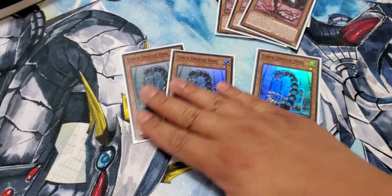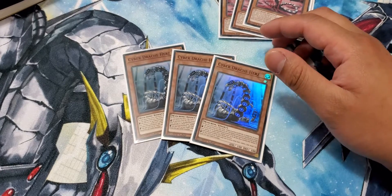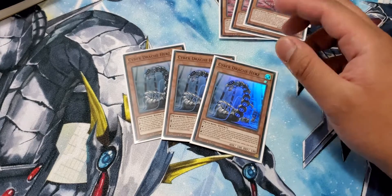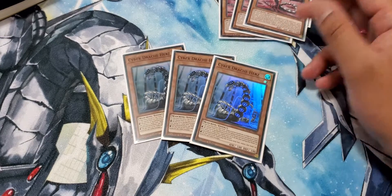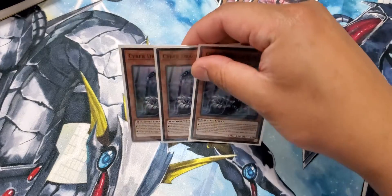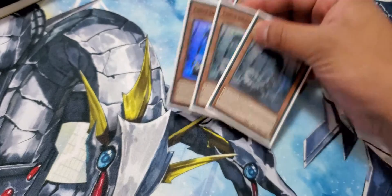To extend that, we have Triple Hearse. Hearse will give you the advantage of adding a Cyber Dragon from your deck or recycling your Cyber Dragon from the graveyard. If it is in the graveyard, you can add Core back because they're all Cyber Dragon names in the grave. But if you're adding from the deck, it has to be the original Cyber Dragon.